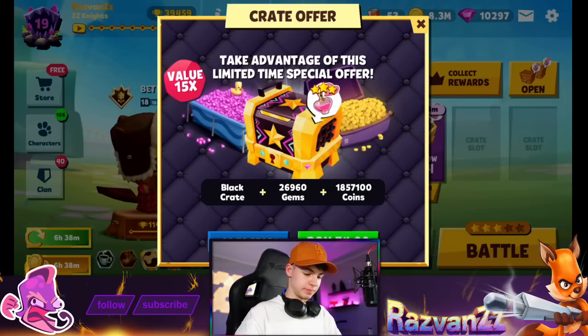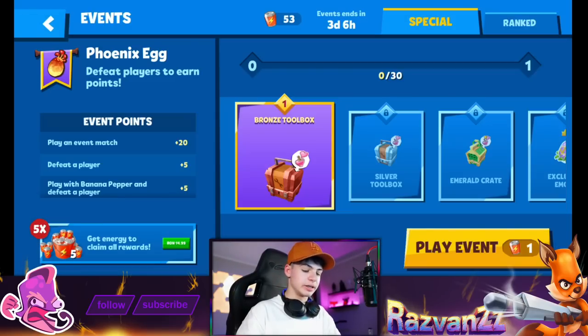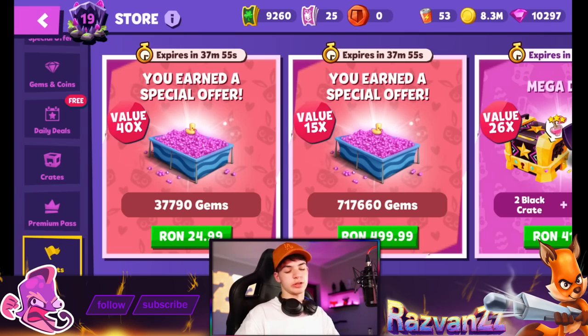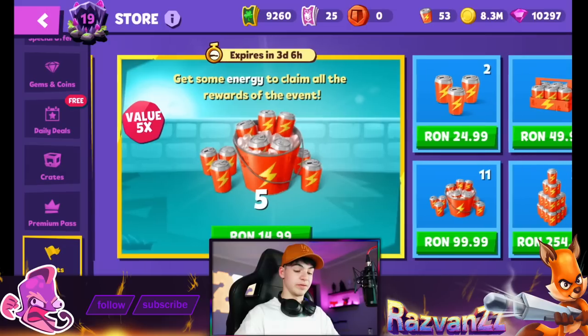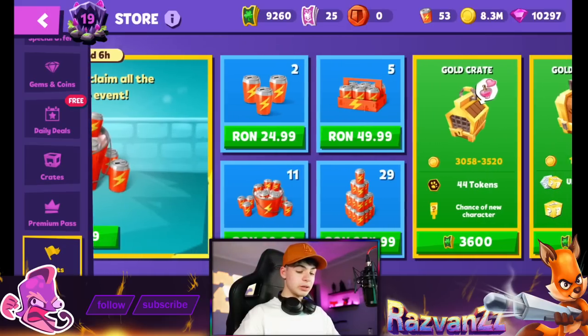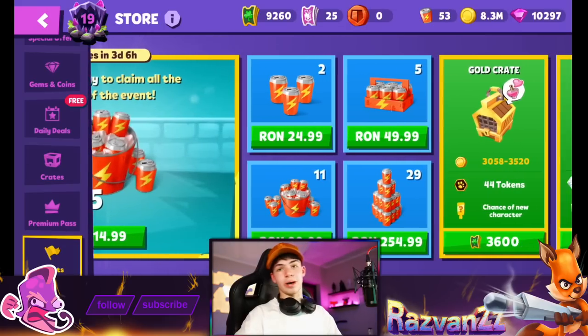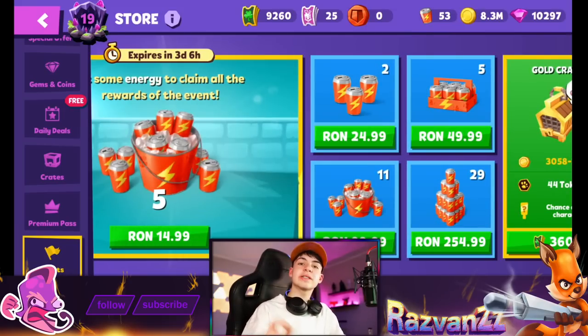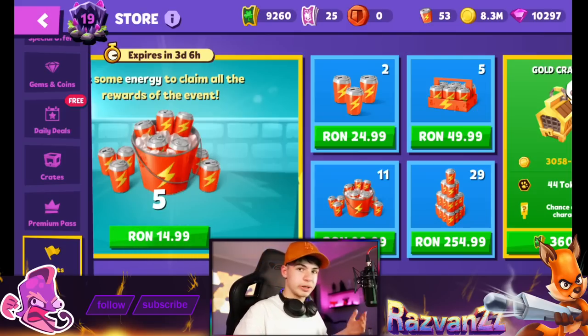The tickets are also different - you now have bunny tickets. The energy system is different too: it's now seasonal energy. Every single season, roughly every 14 days, the energy that you have is going to change.